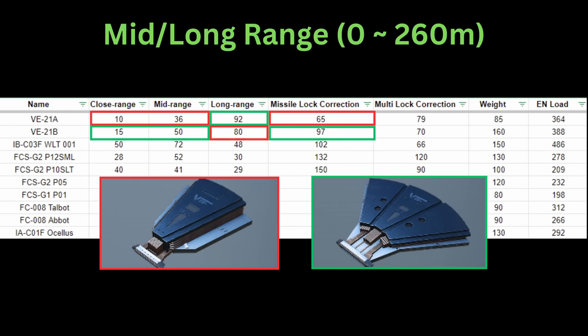If you really want a long range focus playstyle, I suggest the VE-21B over the VE-21A, since it's difficult to stop your enemies from entering midrange once in a while. Also, missiles have the longest range in game, so you might want to combine them in your build. Since the VE-21B has much better missile correction, this FCS gives you the flexibility needed in a long range centric build.